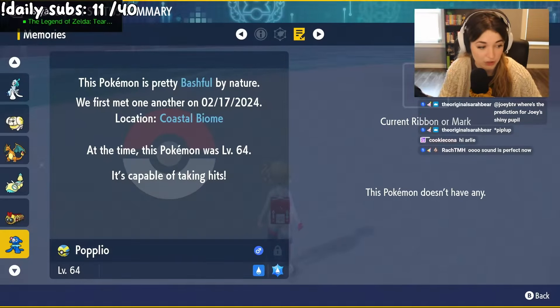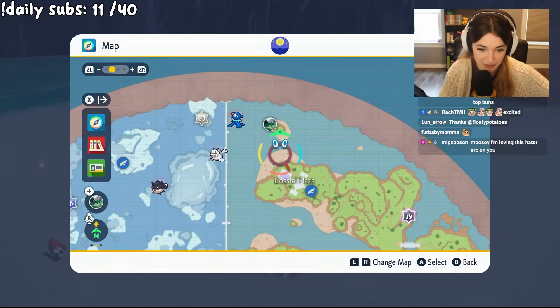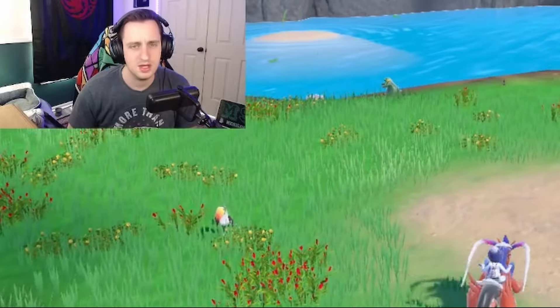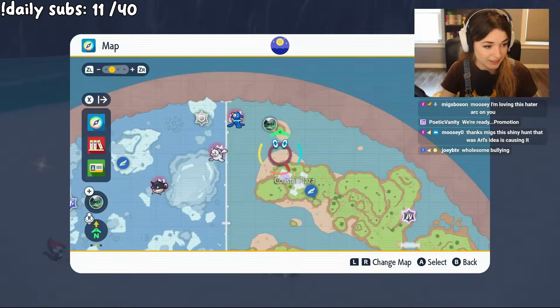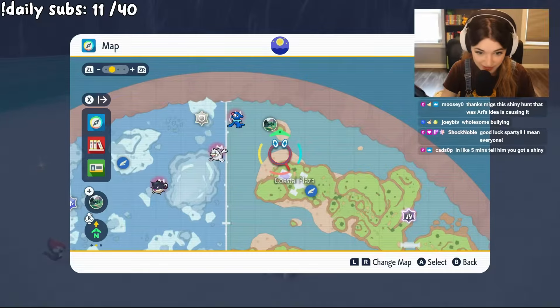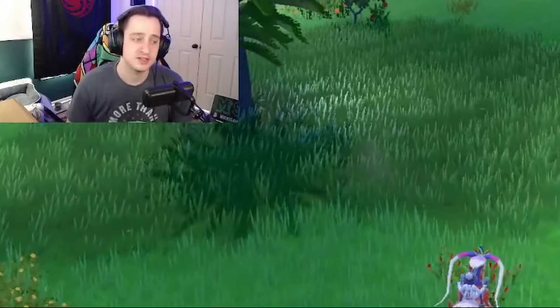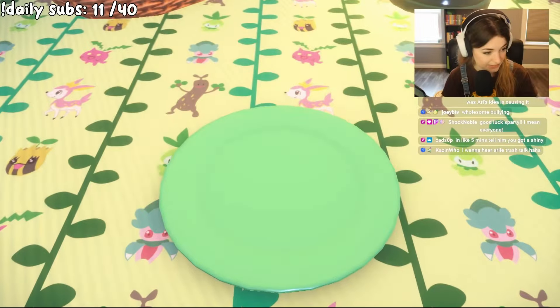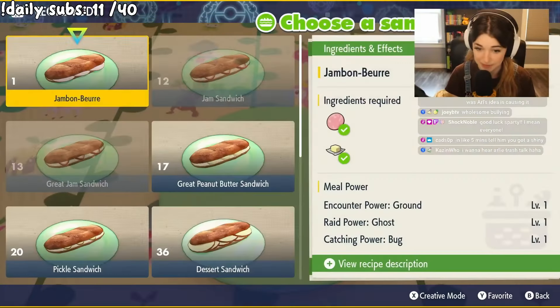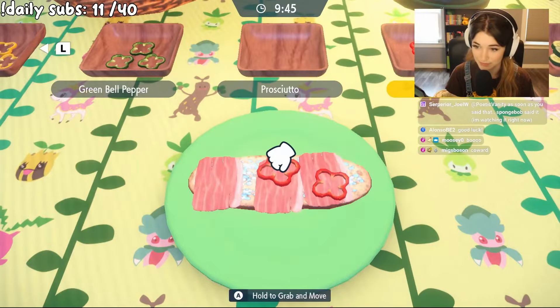We both are starting in the coastal biome. I guess we can check in with each other to intimidate each other, make each other feel bad, I suppose. Count down in three, two, one. Good luck. Good luck. I think we might as well do a picnic, right? Okay, here's the play — I'm gonna make a sandwich right away. We'll make a water type sandwich. I will not be top bunning literally ever. I'm not a coward. I'm trying to win, y'all.